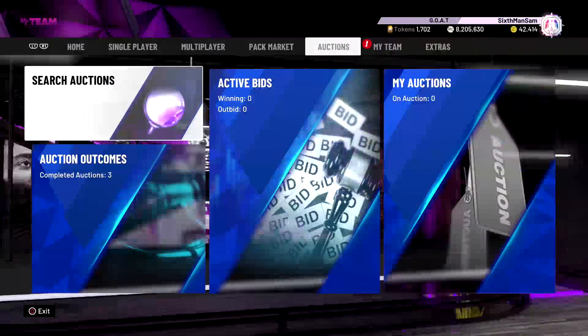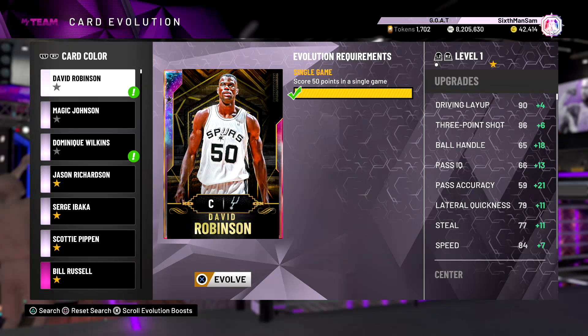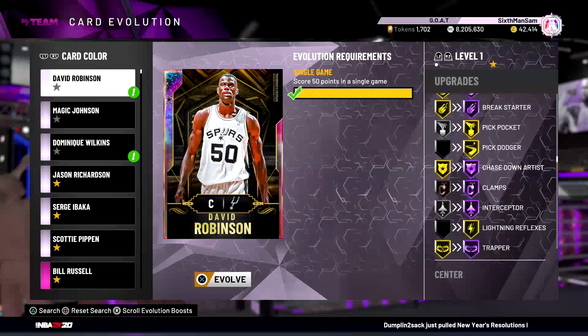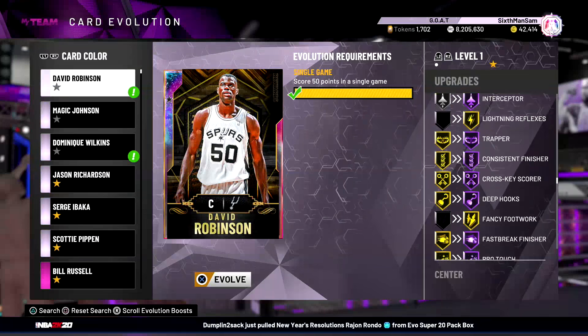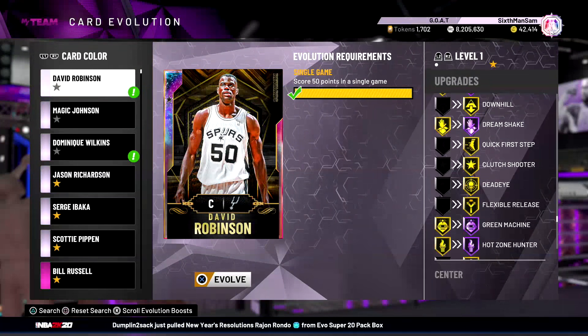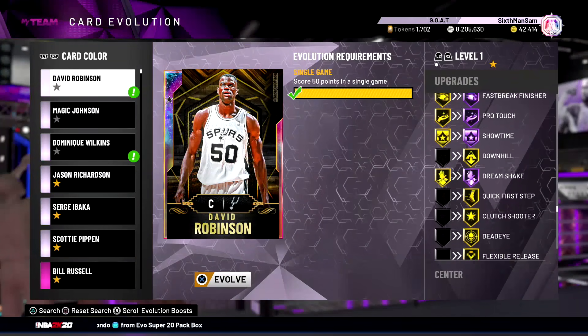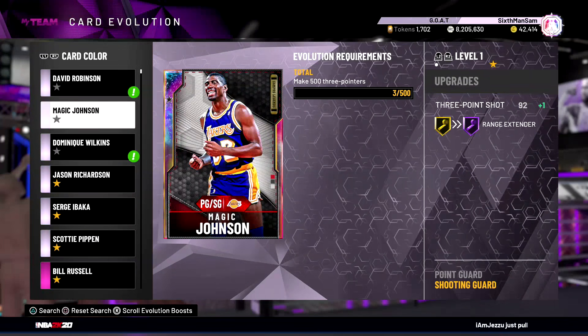We'll start with the players I do have. Galaxy Opal David Robinson gets crazy attribute boosts - I'm not gonna read through all of them but the big ones are he gets Range Extender and Quick First Step. That is huge on D-Rob. He also gets Hall of Fame Clamps, so that's definitely a W. We'll go down to Magic Johnson - you need 500 three-pointers to get Hall of Fame Range.